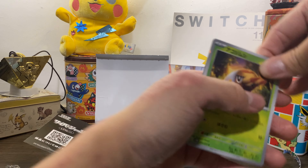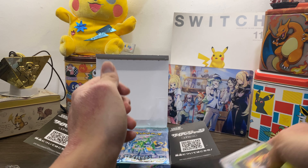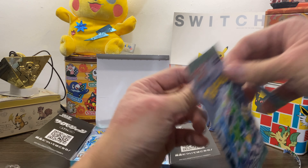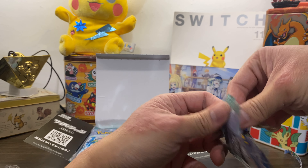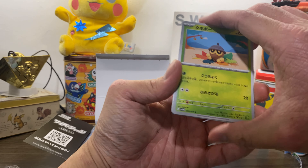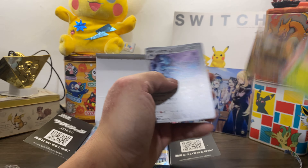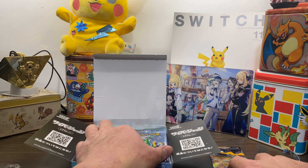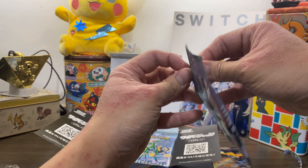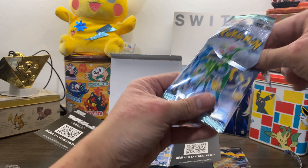So if you do pull that Poffin or Omurice looking thing, then do keep it. Look at the market conditions. I'm unsure how the English one will price this, but Black and White Remake is coming — at least that's the hope. It's going to be controversial because Black and White was one of the deciding factors in how Pokémon was going to handle their games.